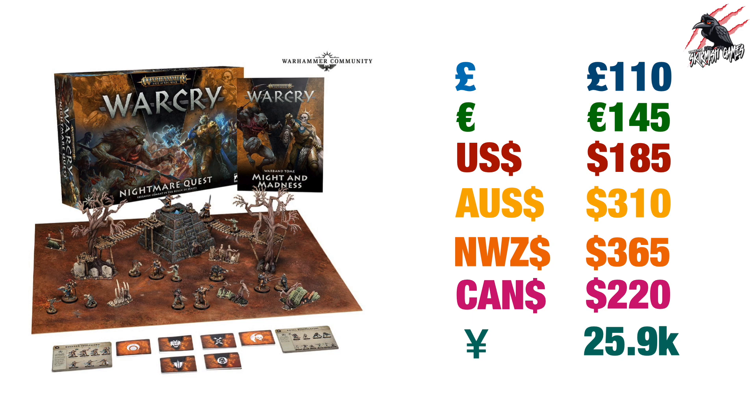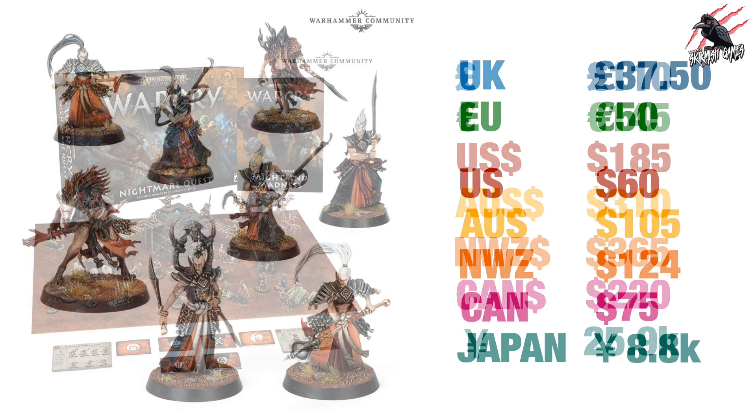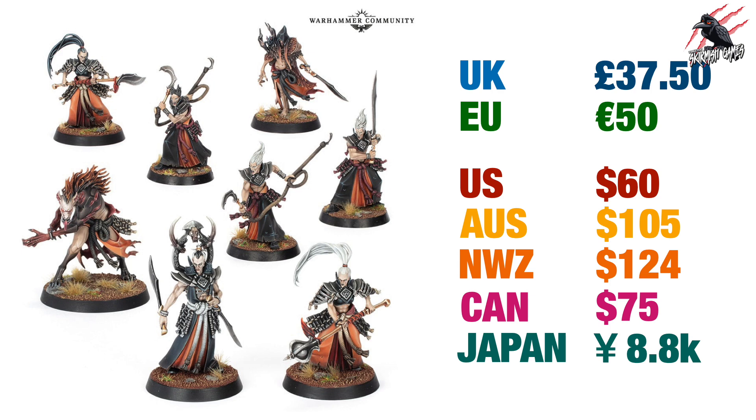The Warband Tome included — Might and Madness — gives you all the information about these two new warbands, and you get Fighter cards and Ability cards. Don't expect any dice or anything like that; this isn't a starter set, it's in addition to the main rules, so you will need the Core rules and tokens to play. It's really nice to get that centrepiece Realm engine in there, and you can put together all the terrain from the other sets this season for a full table of Age of Sigmar with all four box sets. As someone asked in the comments, regarding terrain being released separately — I think there's a good chance they'll bundle it all together and do one big terrain pack at some point.